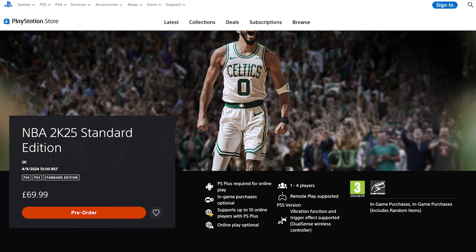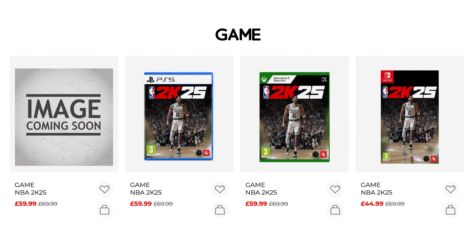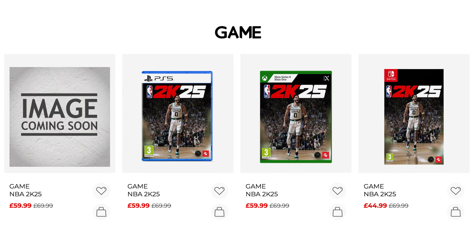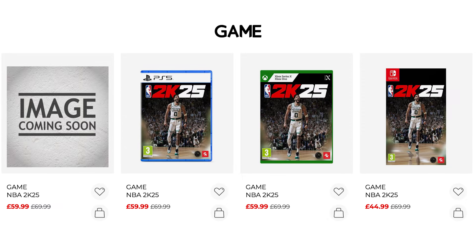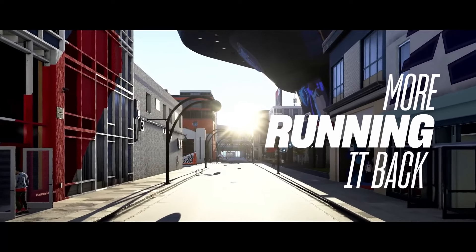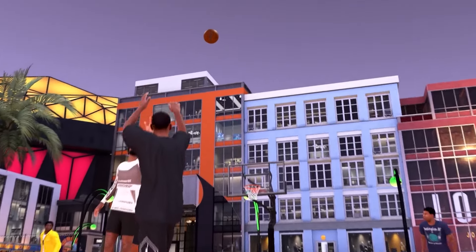Moving into the editions, and first up we've got the NBA 2K25 Standard Edition. For hoop fans who just want the standard edition of the game and do not care about a bunch of extras, this is definitely the way to go. This is a full-price game at $69.99 or £69.99. However, if you buy it physically you can get it a lot cheaper — for example, over here in the UK, retailer GAME is currently offering the physical edition for £59.99. Also, the Nintendo Switch version is way cheaper at £44.99. It is definitely worth shopping around as you can potentially pick up the game a lot cheaper than the RRP.